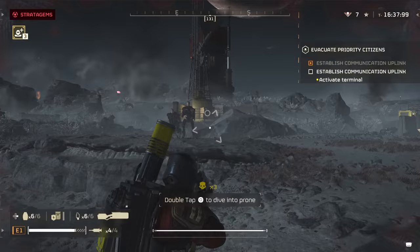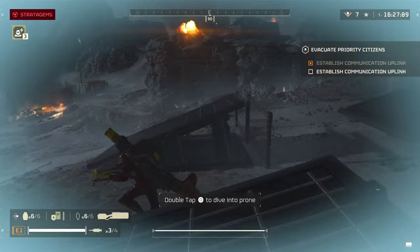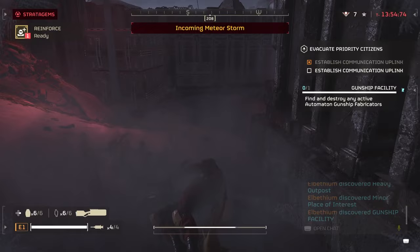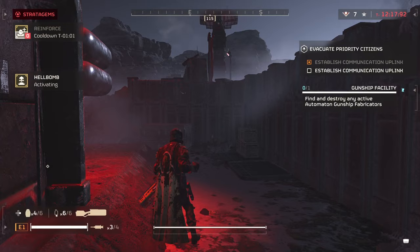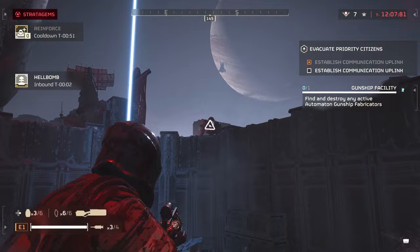Obviously they're going to be coming from a place just like the shriekers do — shriekers have their nest, these guys have their little factories, and it's very easy to spot them on the horizon. It's a building you have never seen before and obviously that's where you should be gravitating towards. How do you destroy it? The best thing so far has been dropping a hellbomb, because once you do get close to it you'll have the option to call one in. But once you do that, you need to keep it safe because these guys are going to try to disarm it, and if one of them makes it out on the field it's going to be really, really difficult.